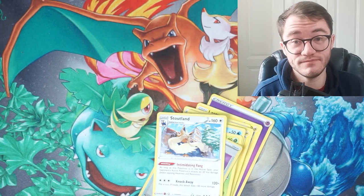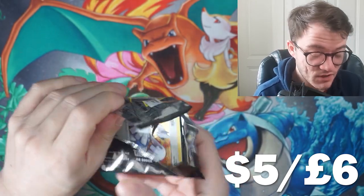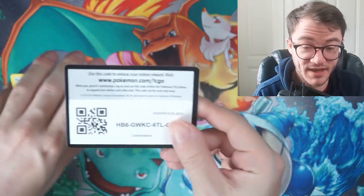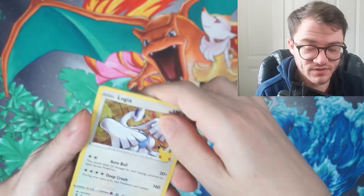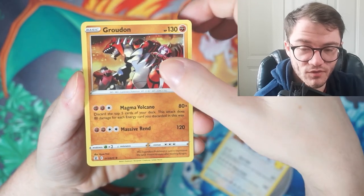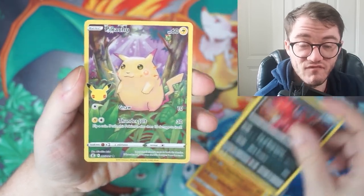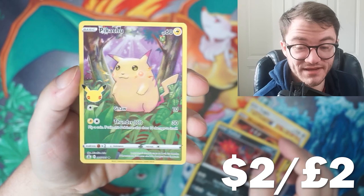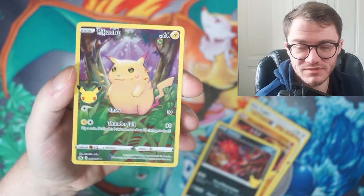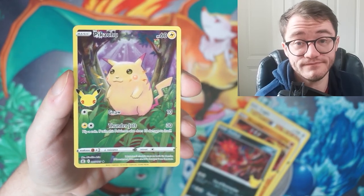On to Celebrations — a great set to pick up and open with really good pull rates. Let's see what we can get. Cards revealed: Lugia, Growlithe, Jirachi hollow, and a full art Pikachu! We managed to pull something great from Celebrations. I'd say the full art Pikachu is probably on par with the Crobat V — so Celebrations delivered with that full art Pikachu.